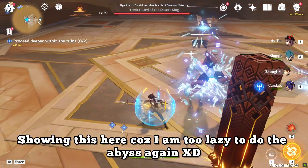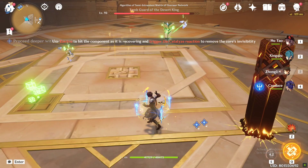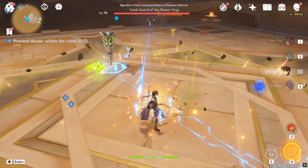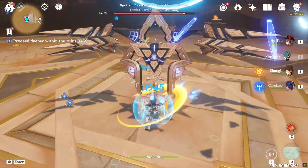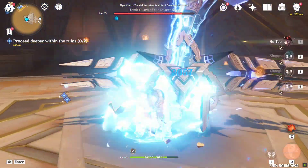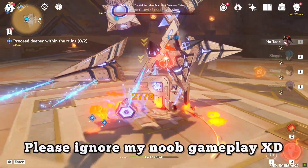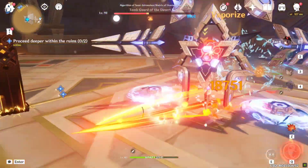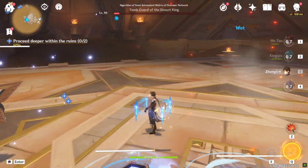You can defeat the boss even without electro characters — you just need to make sure your characters can deal high damage in a short amount of time. The first halves of all chambers favor AOE DPS characters, and the second halves mostly favor single target DPS. The best 4-star DPS characters to use in this abyss are Xiangling and Beidou, though there are many DPS characters you can use — these two are my personal favorites.